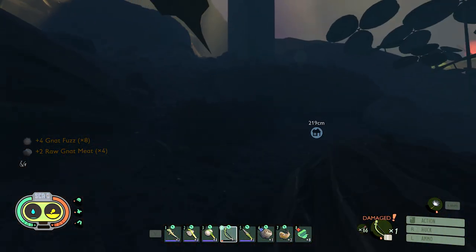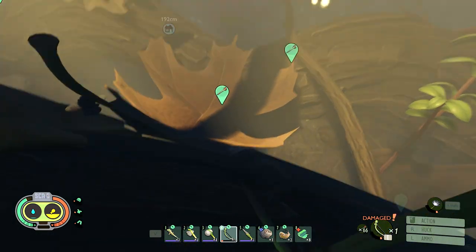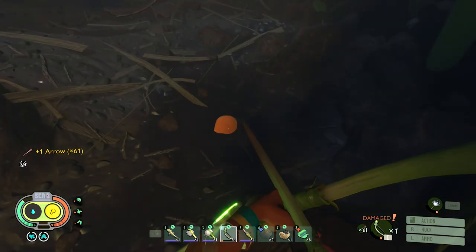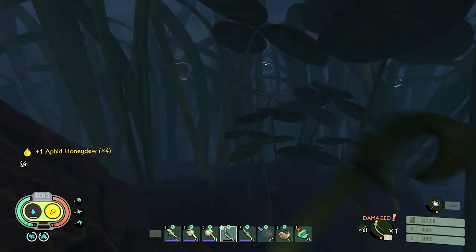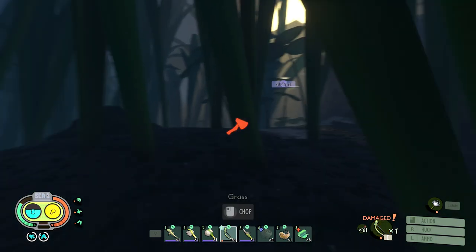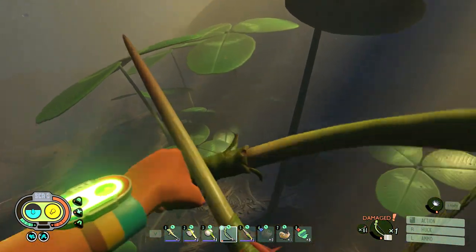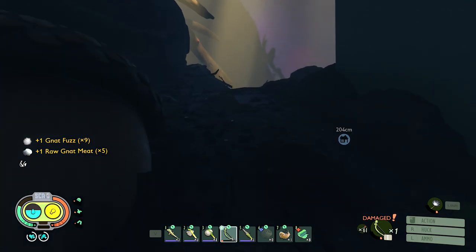Eight fuzz and four meat so far. I'm gonna go make an extra campfire when we get home. This might be what we need to do to prep for missions — I don't know anything that heals as well as a good meal. If we saved up a ton of gnat meat and fuzz for a big fight, we'd have a heck of a bunch of potions. Getting really thirsty — I can see some dewdrops around, I'll take a quick break.